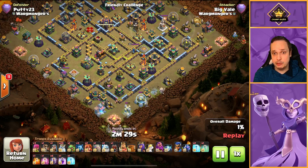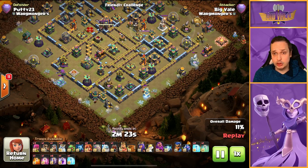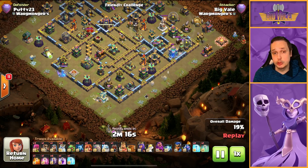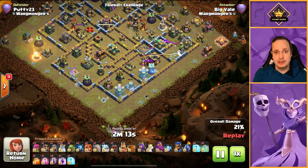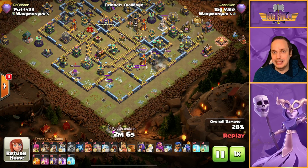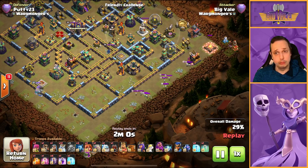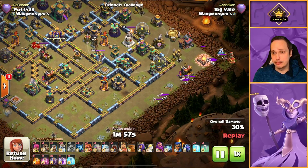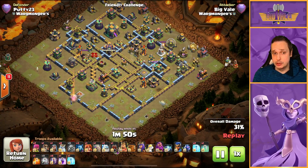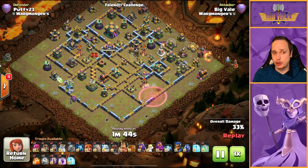We start off with the Royal Ghosts chipping away at the outside buildings. It's not the most efficient way of doing it — I'm not claiming that it is. If you're doing this in a war hit, maybe you might want to substitute the Royal Ghosts for something else. You'll notice I've got a couple of Valks in this army comp — you'll see very soon why. You can see skeletons popping up. Now that the ground meta has become a thing again, air isn't the only thing that people attack with. We're using the Valks to take care of the skellies. You have to remember, Royal Ghost doesn't do splash damage, so the fact that skeletons are popping up on the ground could be a problem if you're not ready for it.